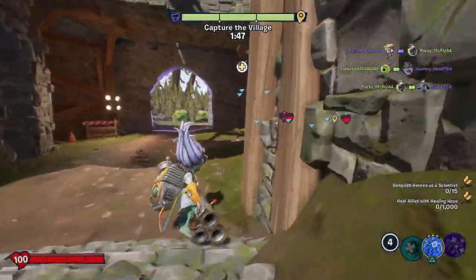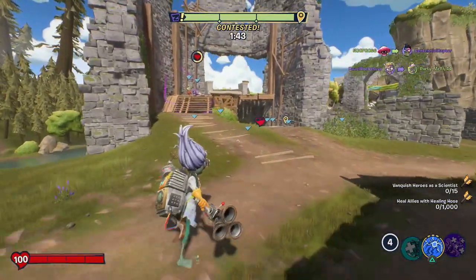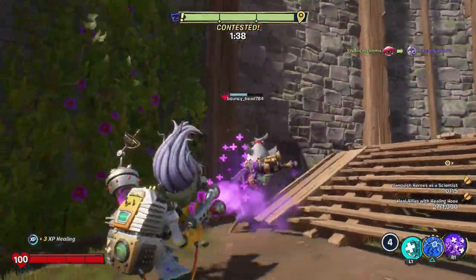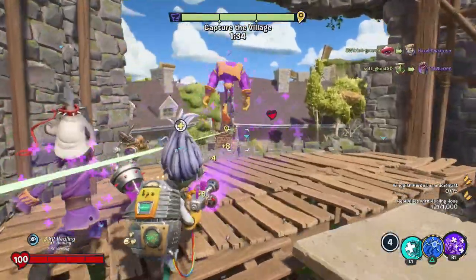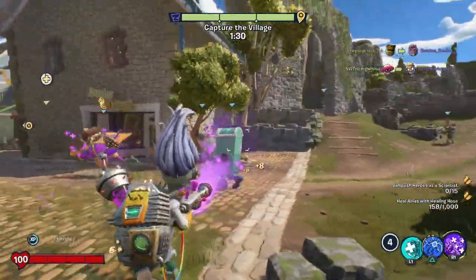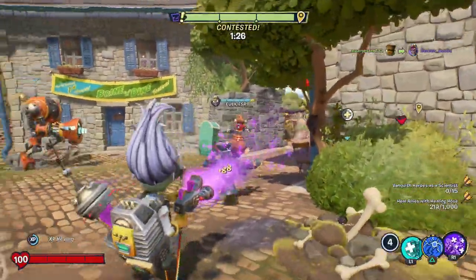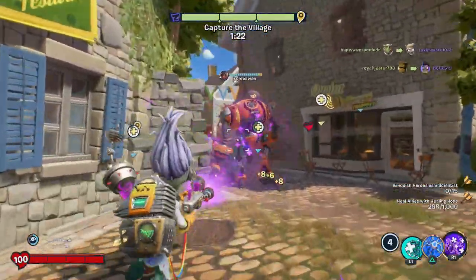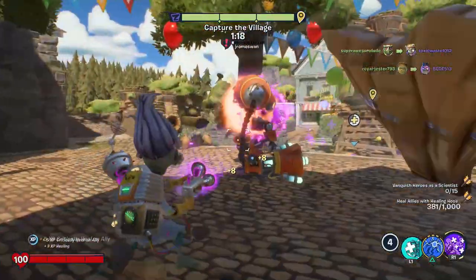Let's get started. Like I said, mostly focused on healing allies with the Healing Hose. I don't know how that works with overhealing. Overhealing does count, and we can also heal this guy up. So hopefully we just get right to it and overheal as many people as we possibly can. Watch it for the cactus. We should be able to get that 1,000 healing without too much of an issue. The only thing I have to worry about is getting vanquished along the way, so let's try to put a stop to that.